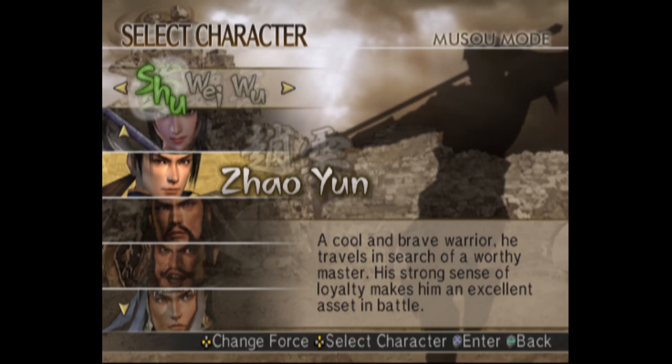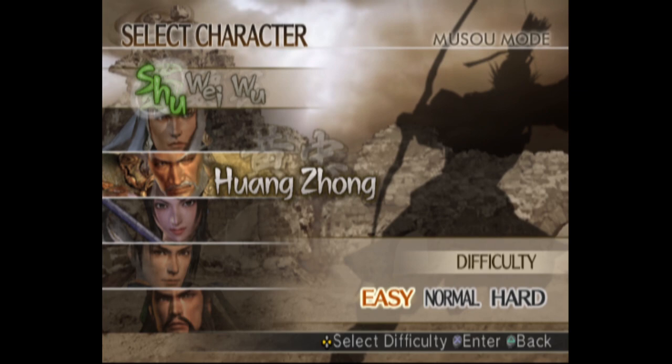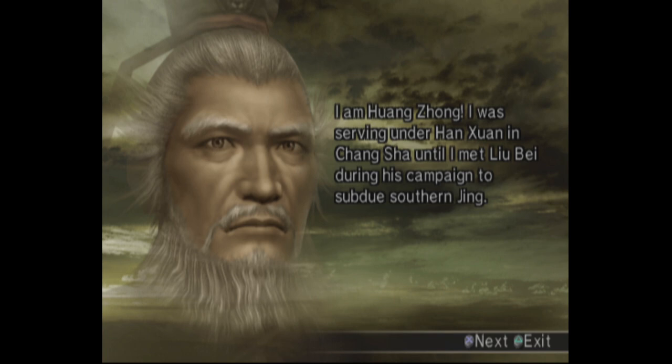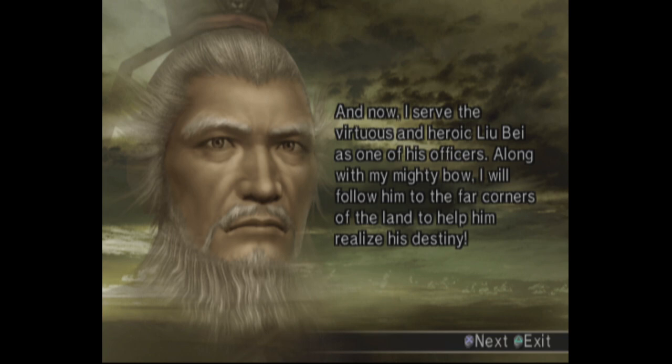Right now I want to play — I think starting from Dynasty Warriors 6 there are five kingdoms, but there are just four in this game, and I didn't get the 'Other' one. I want to use Huang Zhong for the first run. I've already played with Huang Zhong before. The story goes: I met Liu Bei during the campaign to subdue Jing, and now I serve the virtuous Liu Bei as one of his officers. My people will follow him to the far corners of the land to help him realize his destiny.